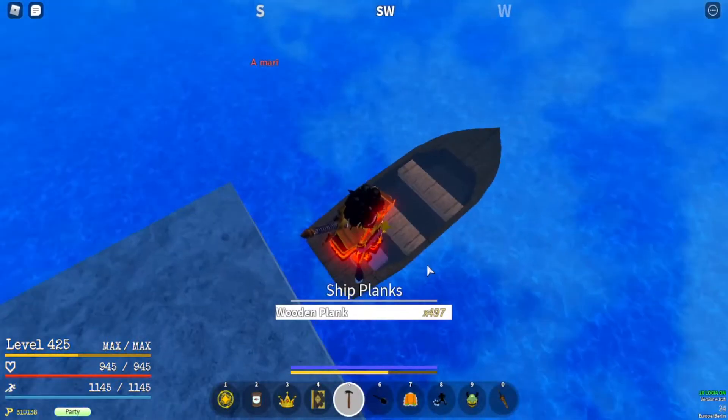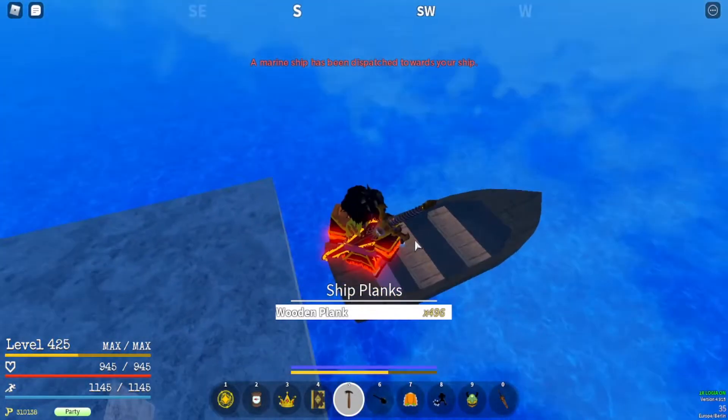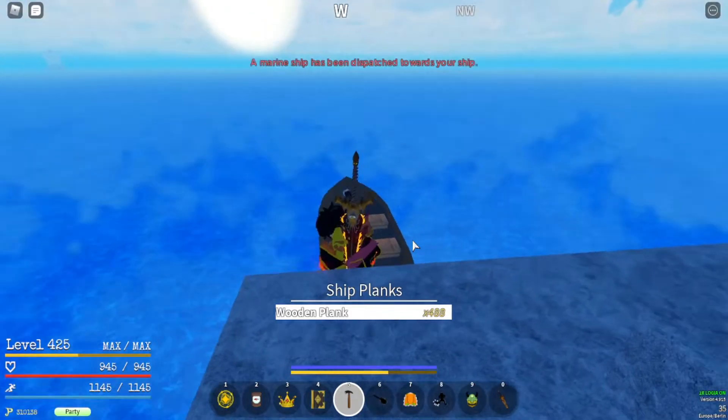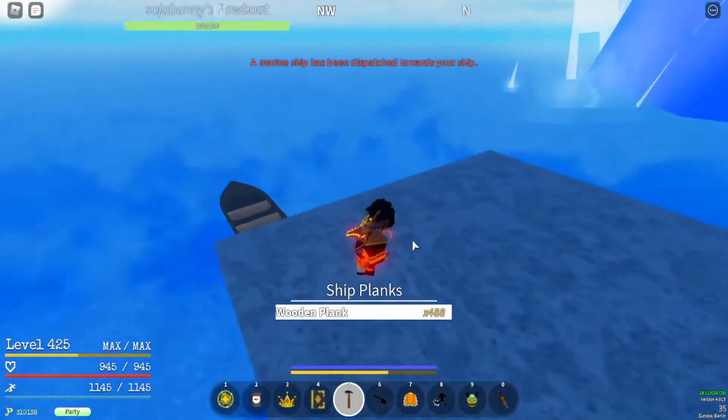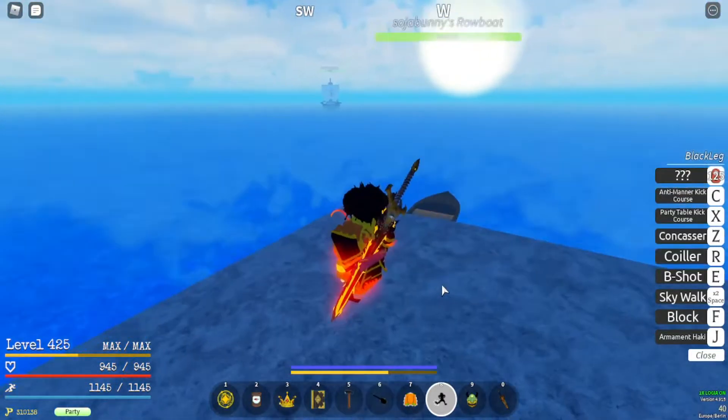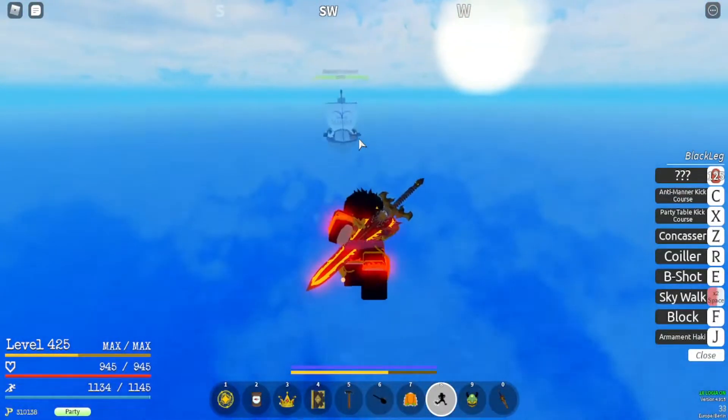If you have enough bounty, ships will come and repair it just in case it doesn't get destroyed immediately. As you can see, a marine ship was dispatched. I fixed the robot and the marine ship will come soon, so you want to get out of the way before it hits you.